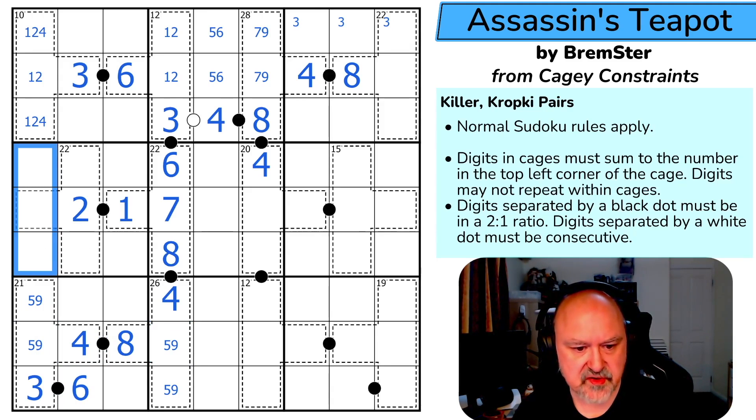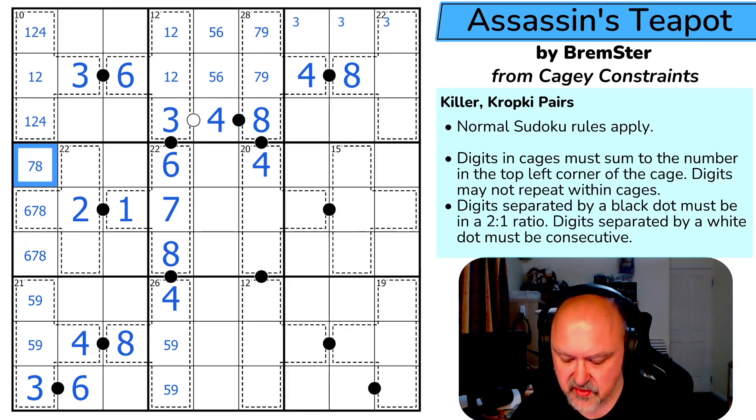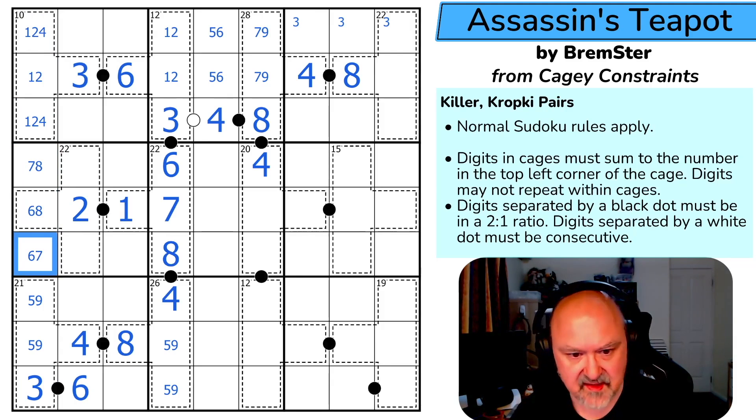This is a triple. The digits 1, 2, 3, 5, 6 go here, and the remaining cells in this region are 6, 7, and 8. There's no 6 there, no 7 there, no 8 there.